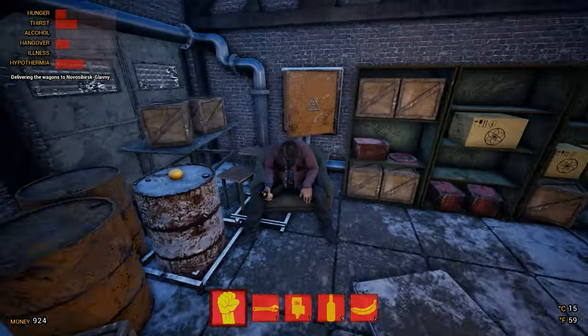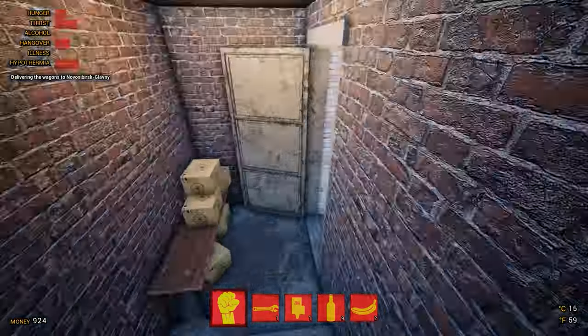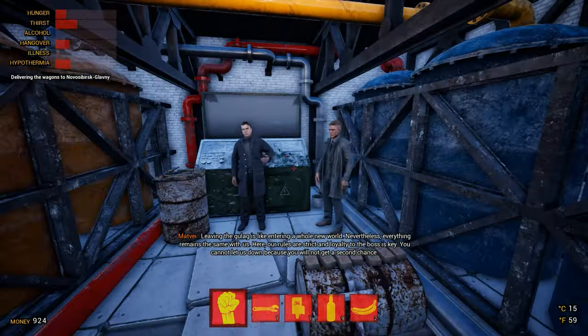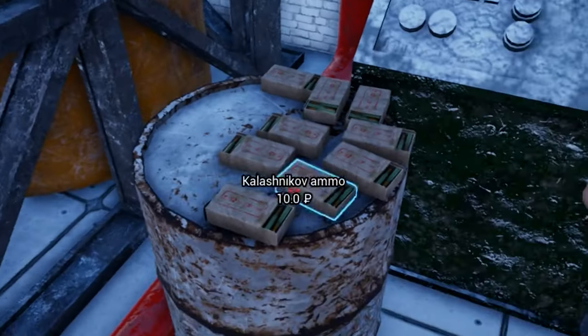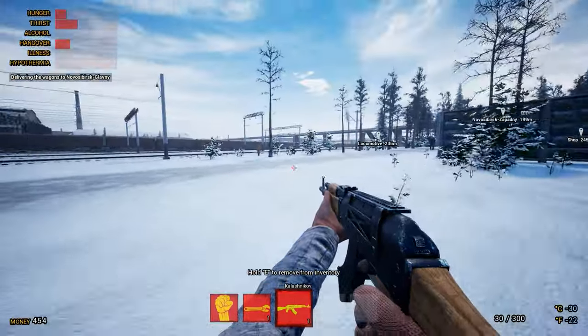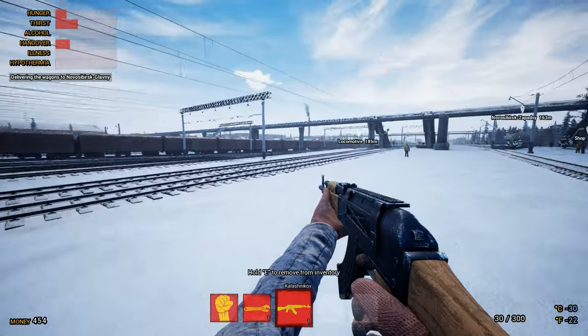I wonder what could be in this little outhouse here behind the train station. Looks like we've got another shop — let's find out what they've got for sale. I will remind you again: this is a train game. Yeah, that's great mate — I'll take the AK, thank you. So now we've got our necessary equipment for this train simulator. Let's get going — signal should be green by now, we can get this train underway.